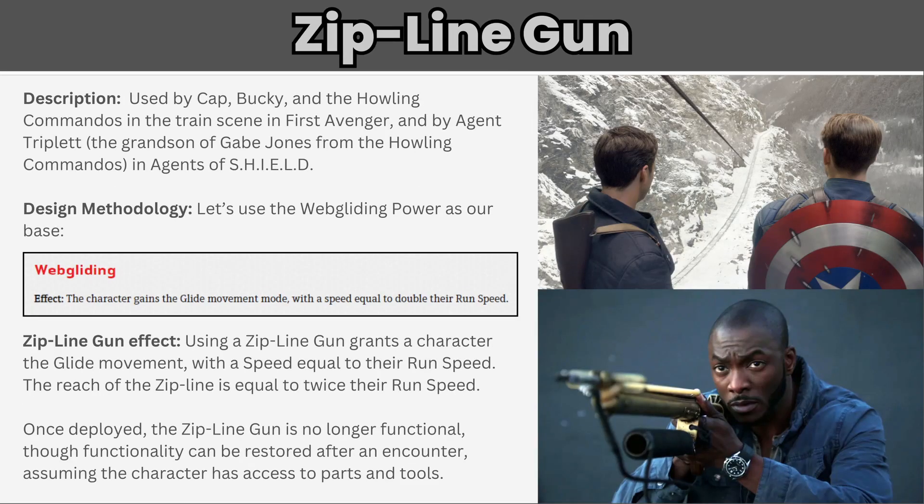What goes up must come down — the grappling hook takes you in one direction and the zip line gun in the other. The zip line gun was used by Captain America, Bucky, and the Howling Commandos in the train scene in the first Avenger, and by Triplet in Agents of S.H.I.E.L.D. — Triplet was the grandson of Gabe Jones from the Howling Commandos. Let's take a similar approach to the grappling gun but use web gliding as a base. Web gliding states a character gains the glide movement mode with a speed equal to double their run speed. So for the zip line gun, let's balance it by granting a glide speed equal to the character's run speed instead of two times, with a reach of two times their run speed so a character can take a double move action to reach the bottom. Note: the definition of glide is that a character loses altitude to half their glide speed at the end of the turn in which they glide, so no additional rules are needed to that effect.